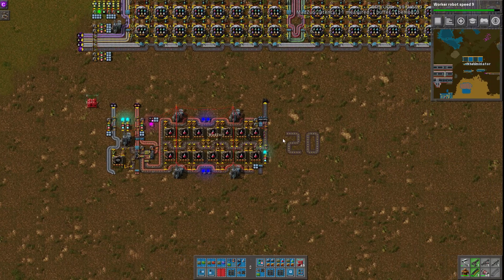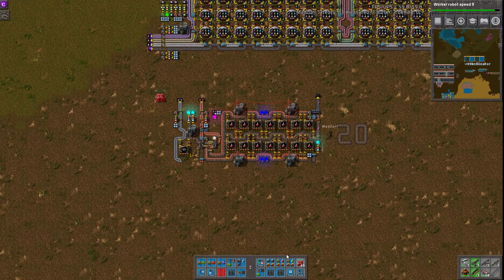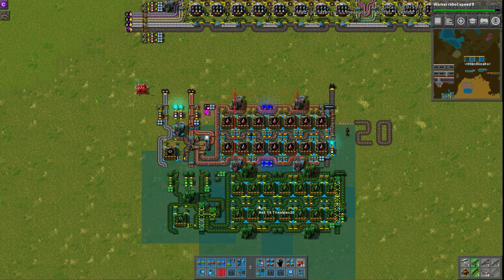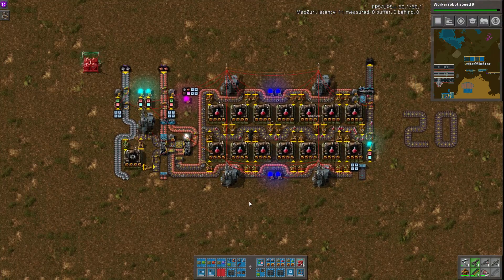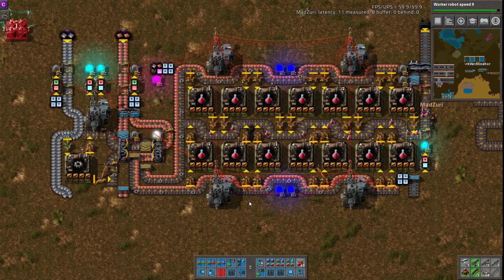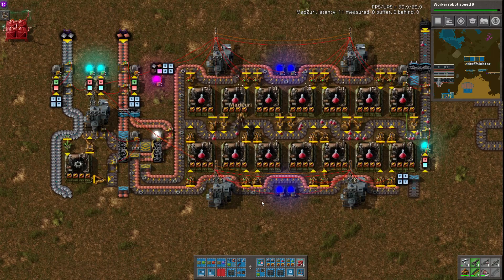This actually tiles up to 20 times, and it tiles down since the inputs are on the top. Overlap the substations and there you go. You can tile this 20 times, which is also a pretty absurd amount of science, and would definitely lag you pretty bad as well with 20 of these. Yeah, lots of belts, lots of inserters, lots of certain conditions - it's a lag machine.